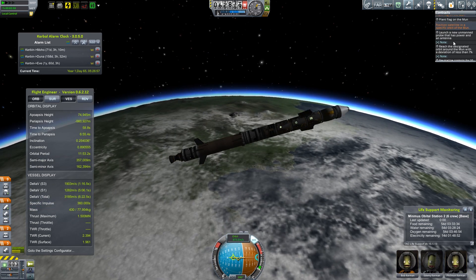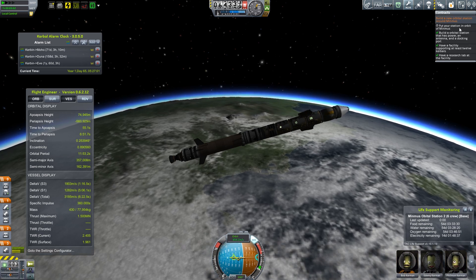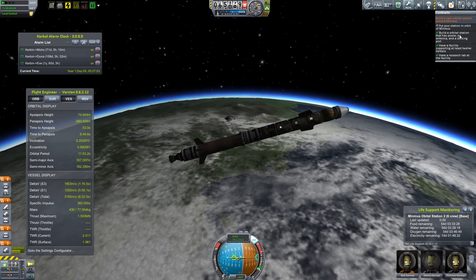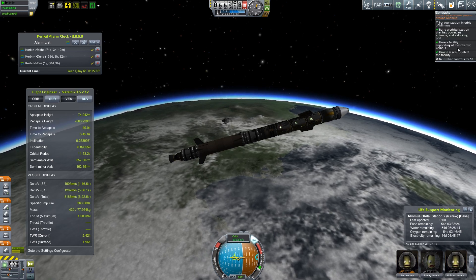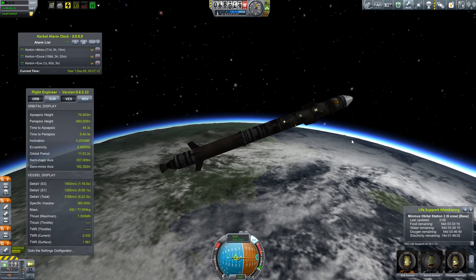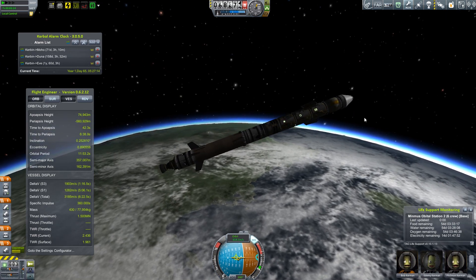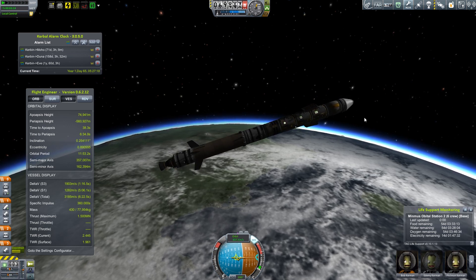The contract requires us to put the station in orbit around Minmus — that makes sense. Build an orbital station that has power, antenna, and a docking port, which we have. Have a facility that supports at least 12 Kerbals and have a research lab. The only thing we have to do is get it into a nice, stable, circular orbit around Minmus.